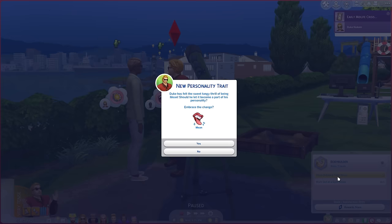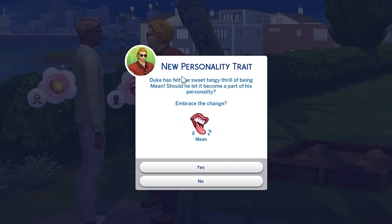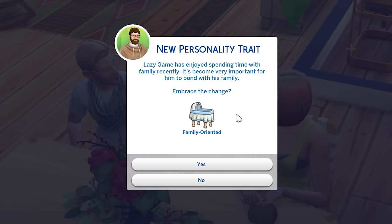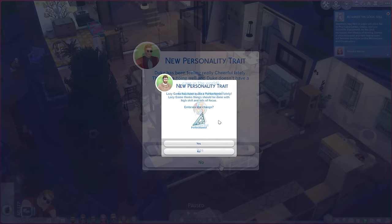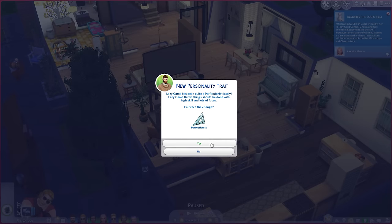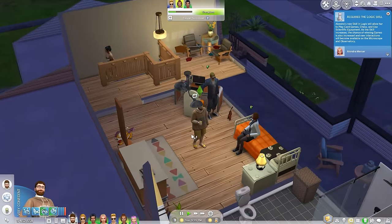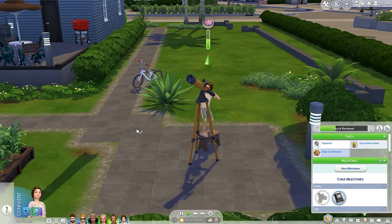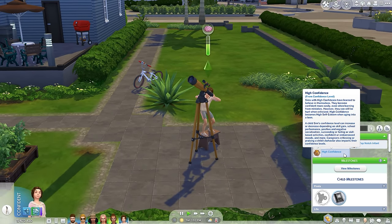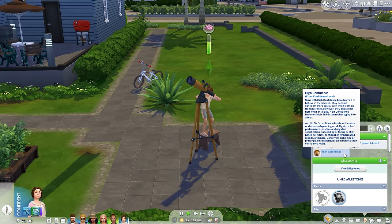Sims of all ages can also gain new traits and swap existing ones throughout their entire lives. Repeatedly performing certain actions provides a chance to gain up to three new traits on top of what they already had, or swap out old ones for something different. This trait self-discovery feels far more organic and meaningful than just drinking a potion to reselect them. Child Sims also have new aspirations — Playtime Captain, Creative Genius, Slumber Party Animal, and Mind and Body — which incentivizes learning skills throughout childhood. And the better they do as a kid, the more traits they'll be rewarded with as a teenager.